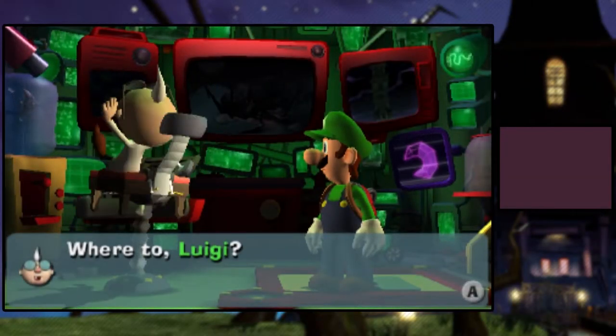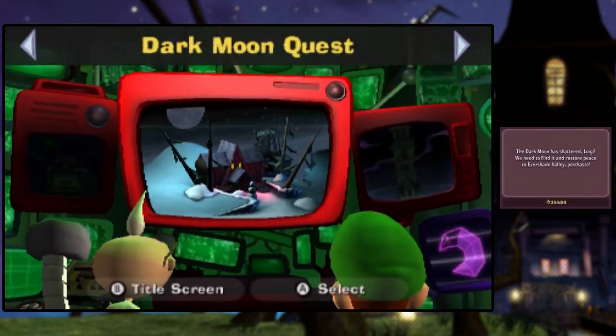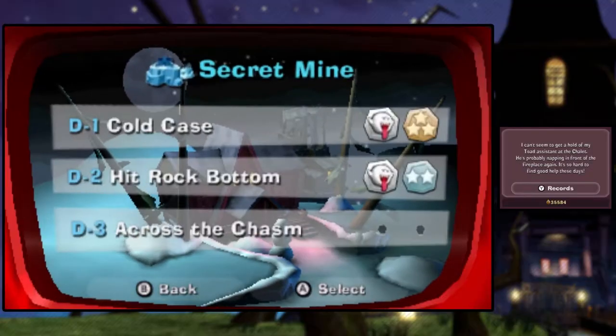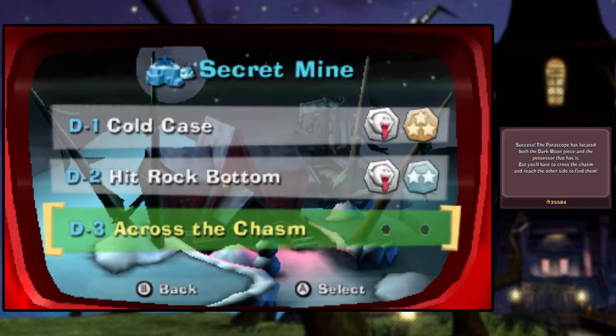Hey, what's up everyone, and once again welcome back to Luigi's Mansion: Dark Moon. In the last episode, we took on the second mission in the secret mine, Hit Rock Bottom, and in this episode we are going to be doing D3, Across the Chasm.